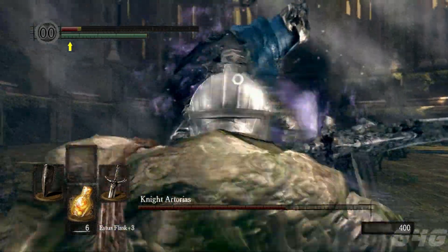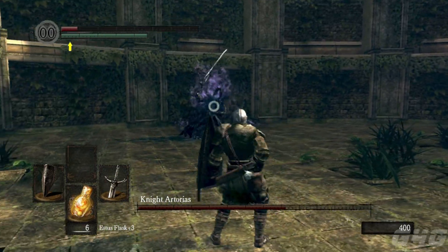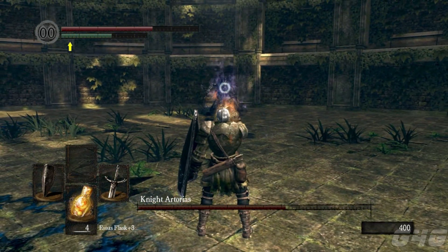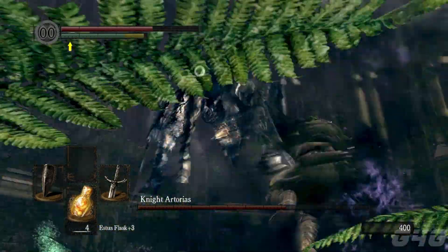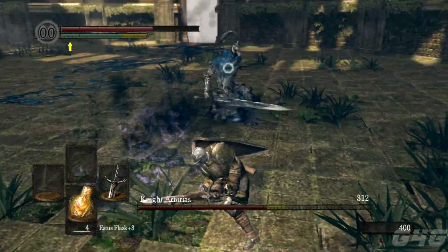This move I failed at dodging because I got locked up in a wall. We should know how to dodge that by now — just walk backwards and dodge to the back. I'm dying, trying to heal myself. This move is the easiest to dodge, but he'll do it two or three times in sequence. Just dodge to the right at the perfect time.